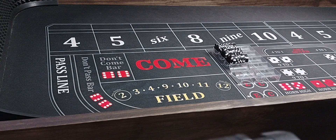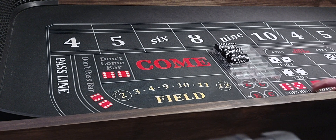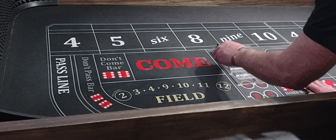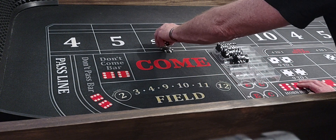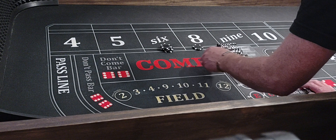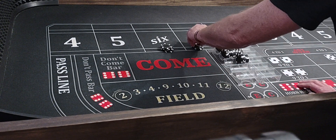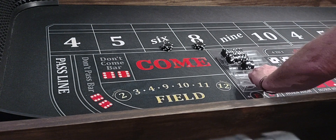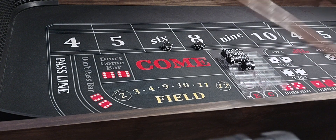You can also do this with the 4 and 10 — makes a lot more money — but the 5 and 9 pay pretty good too. We've got a $6,000 bankroll, $3,000 apiece. This is how we're going to play it when we go back down there. Here we go.